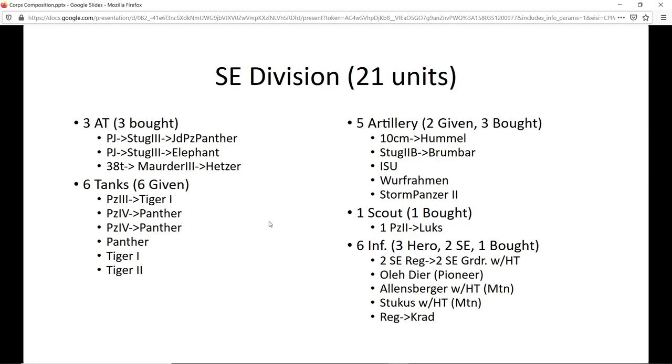I get the captured Polish 10-centimeter and that stays until the Hummel comes along — then I upgrade it. There'll be a StuG assigned to the SS division that becomes a Brummbär when available. There's an ISU you can capture — it totally makes sense that an ISU fits right in with a shock division: it's mobile and has range 3. I can see a lot of room in the core for that. A Wirbelwind makes sense with the SS aspect. A Sturmpanzer II — I might skip the Sturmpanzer I — has range 2 in this mod, and makes sense with its mobility.